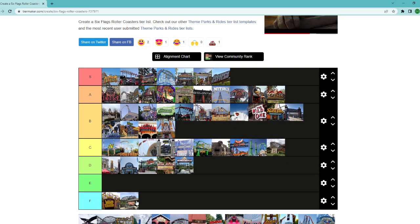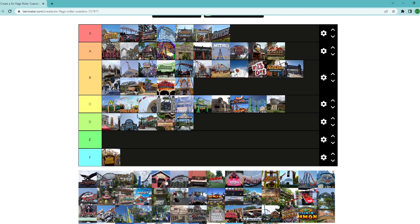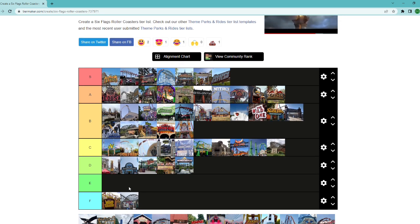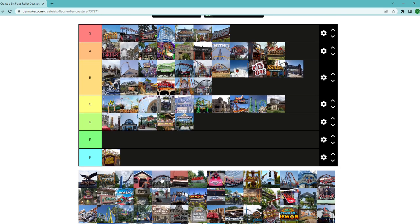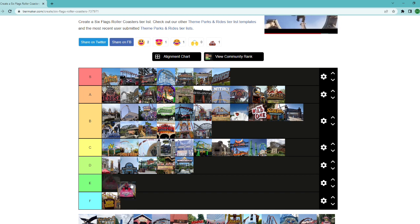The Boss at St. Louis — everyone wants it RMC'd, it's rough, some people really like it, some people have it as their number one. I'll throw it right around Scream and Apocalypse — seems like a good placement. American Thunder at St. Louis doesn't have the stats of some others. I heard it's a little smoother than the Boss, so we'll throw it in B tier for now.